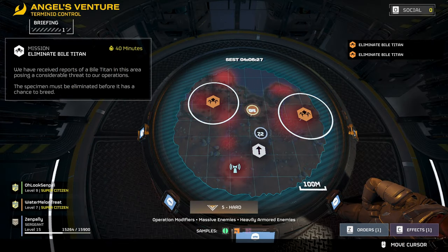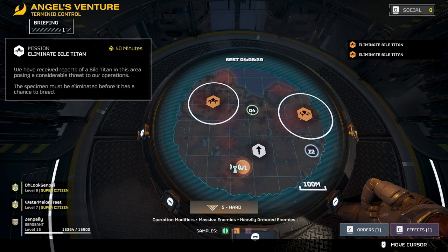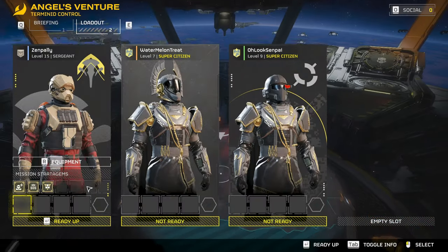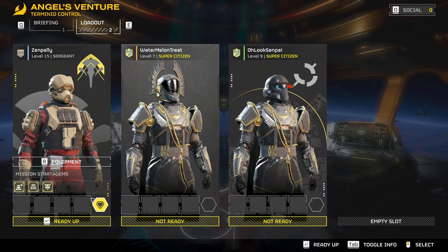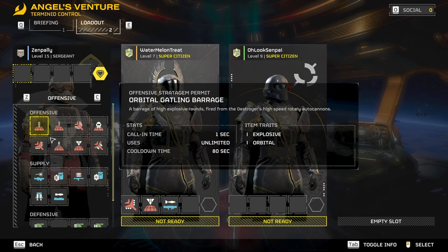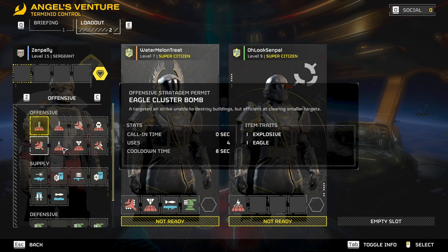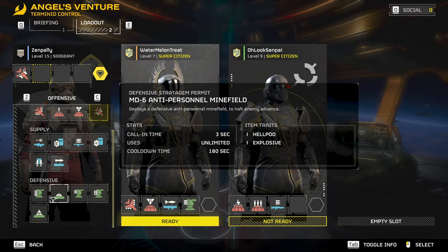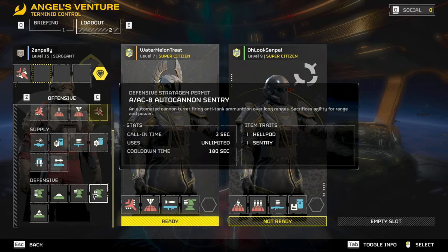All in all, this game takes me back to the good old days of Halo Reach, when you would play a game just to earn credits to buy a cool looking helmet. The gear is all earned in-game, and time spent in the game rewards the player with new choices and a wide variety of stylish cosmetics. Along with cosmetics are new weapons, which I recommend going for first and foremost as they will make your life a lot easier when stratagems are on cooldown.